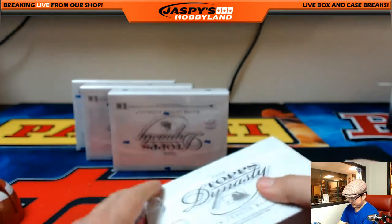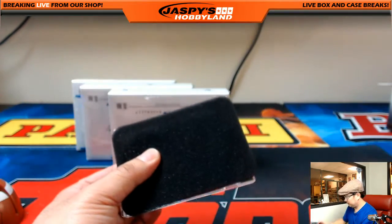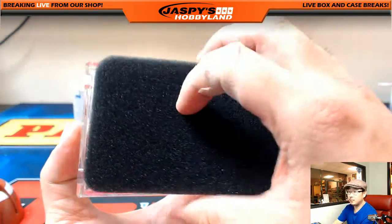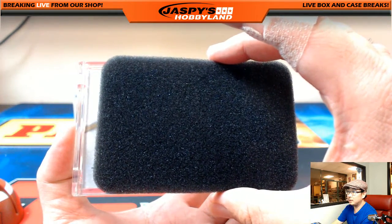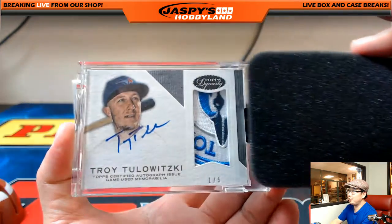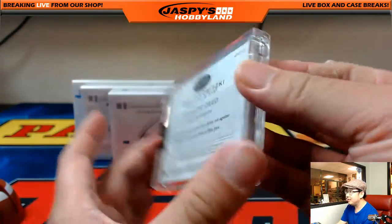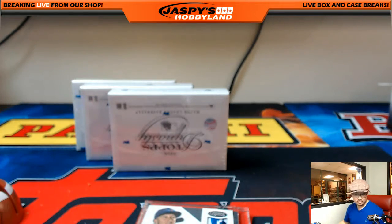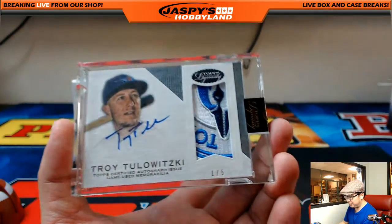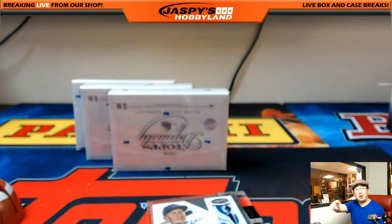Next one. Troy Tulewitzki — one out of five. Blue Jay face. Wow, that is nice. Who got the Tulo? With just one spot, Ed Aarons — Troy Tulewitzki, Blue Jays edition with the Blue Jay face, one out of five. Ed Aarons all aboard the Big Hit Express! Whoop whoop! Nice hit.